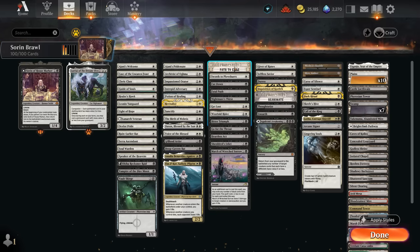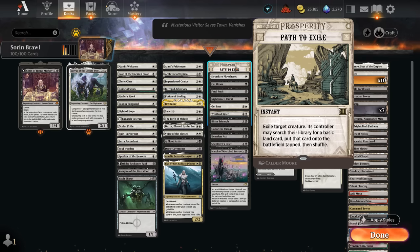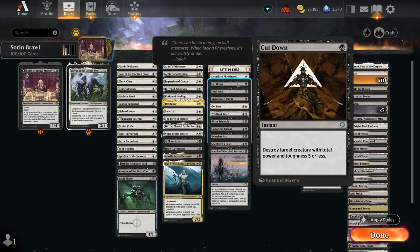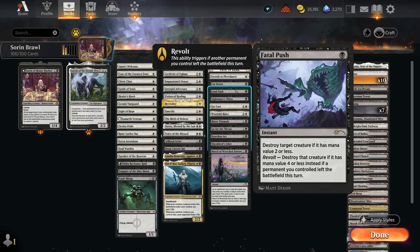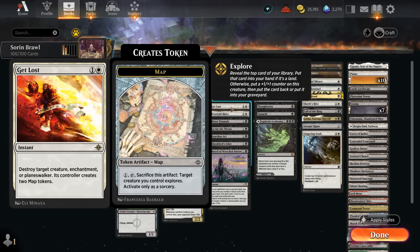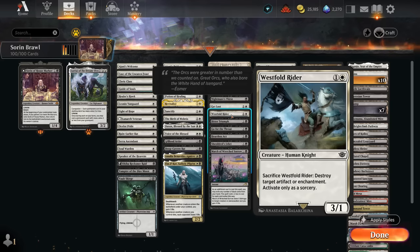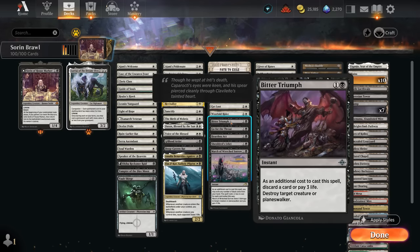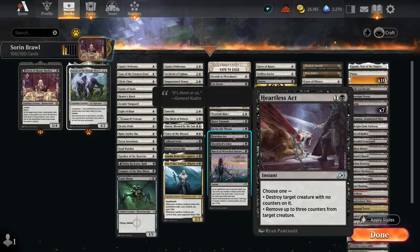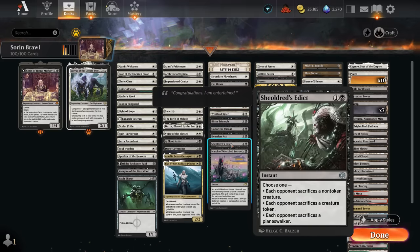Our removal includes Path to Exile — not the best against opposing commanders since we help pay commander tax by giving the opponent an extra land, but a cheap answer to other problematic cards. Swords to Plowshares is typically better. We also have Cutdown and Fatal Push, easily enabling Revolt with food tokens or fetchlands. Nightmare's Thirst can gain life and shrink a creature by that amount. Get Lost is a very flexible instant-speed answer. The Rider can be sacrificed to take out an artifact or enchantment and is especially synergistic with Lurrus. Bitter Triumph hits creatures and planeswalkers. Go for the Throat and Heartless Act are more spot removal. Sheoldred's Edict can make the opponent sacrifice a planeswalker. March of Wretched Sorrow has more life gain synergy.